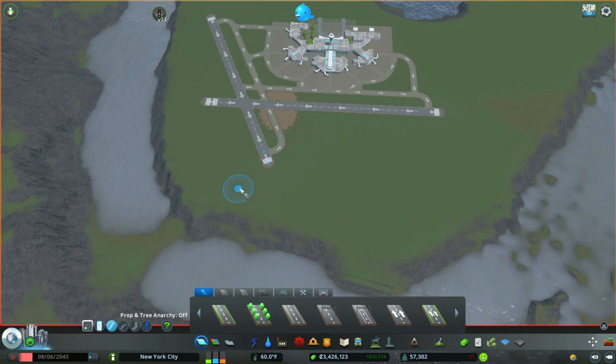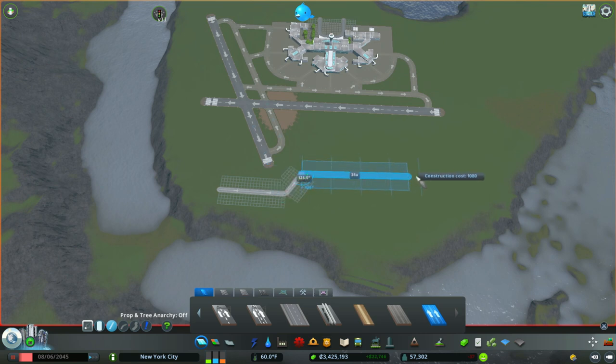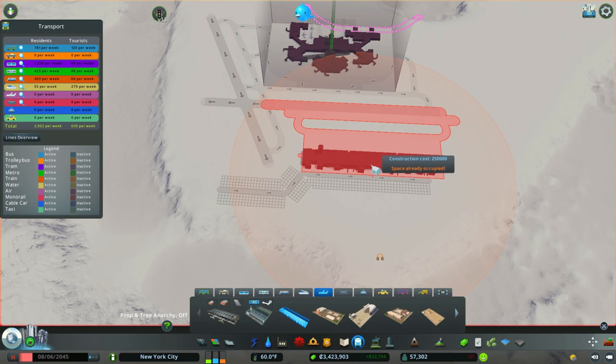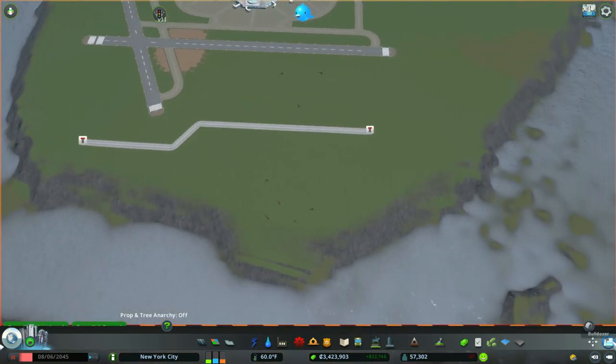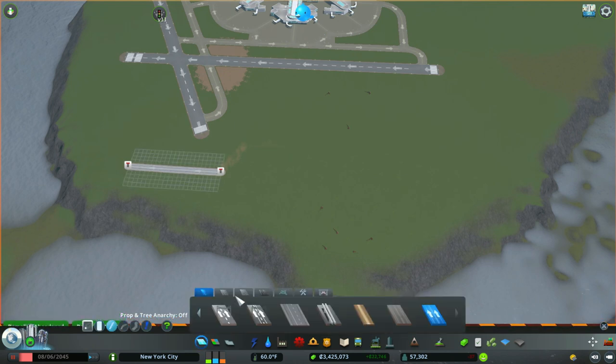We're building basically an airport island. I'm going to use a one-way industrial road going up this way, but I need to make sure the cargo hub actually fits in here. I didn't measure it out exactly, so let's go to the airport, then go to the cargo hub. That's a little too big, so I think I can actually go just straight across. I was trying to be fancy with it but it didn't work. While I'm deleting this line, please make sure to like, comment, and subscribe.